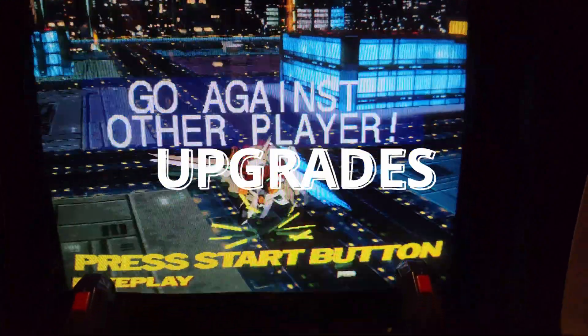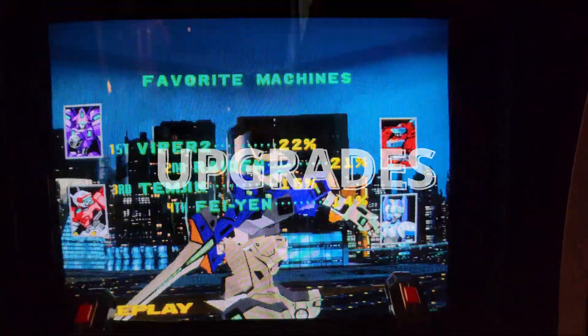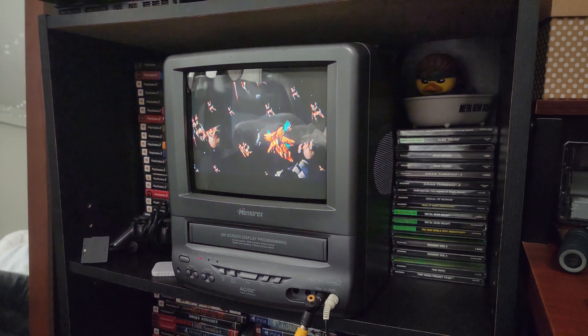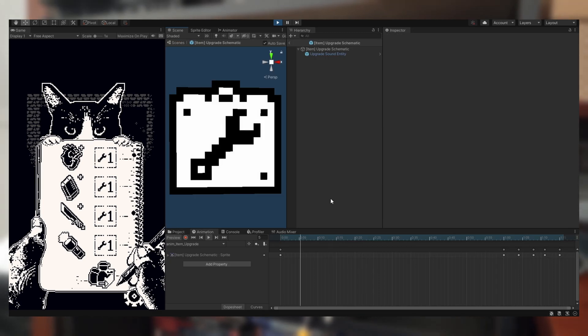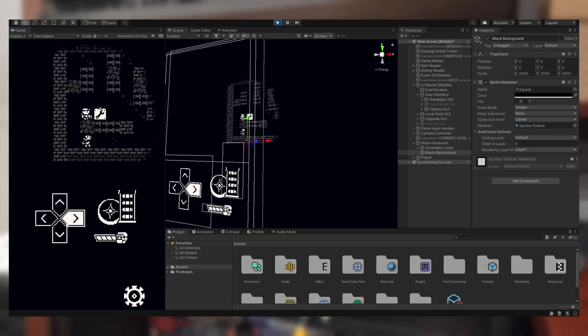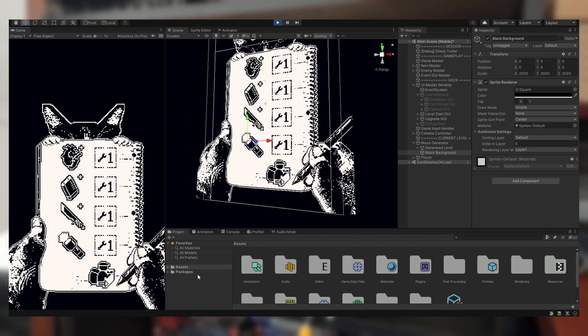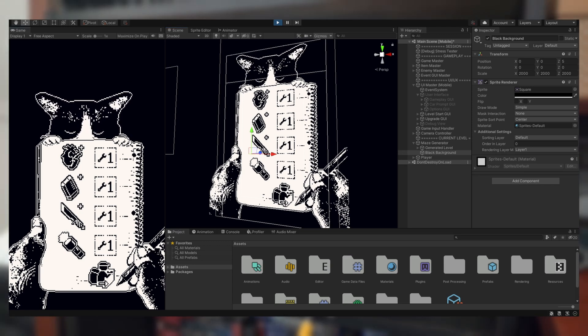The last important feature I needed was the upgrade system. It was really important to get this in, as it increases the survivability of the player once I start adding harder enemies and harder levels. The player will be able to upgrade their character at the end of each week, but only if they have an upgrade item — a new item called the upgrade schematic. Once the player picks it up, it adds one upgrade to the item master singleton to spend later. If the player doesn't explore to find the item they won't be able to upgrade, however it is guaranteed to drop once every 7 days.